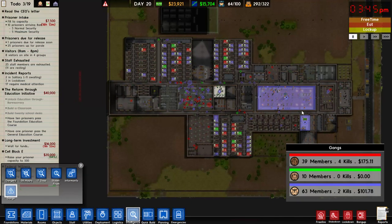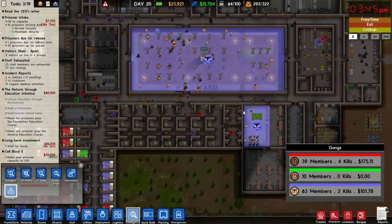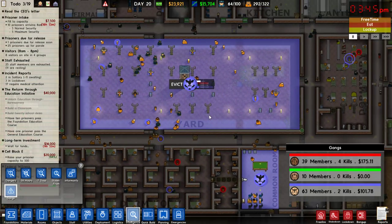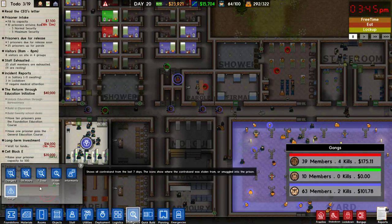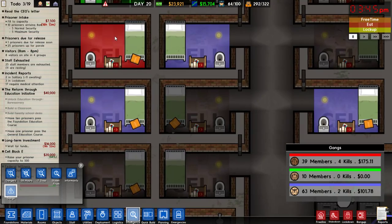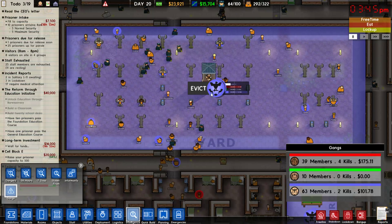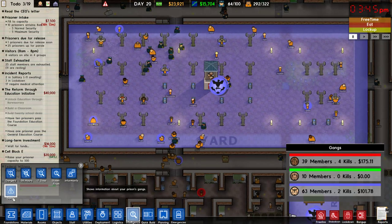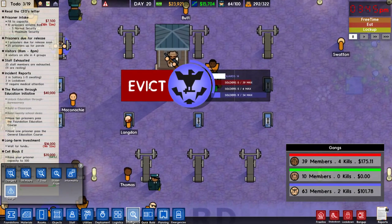So it turns out gangs can claim certain rooms, and if they have claimed the room, you cannot build there, and either other people or other gang members can't use it — I think no one actually can. There's this gang view we haven't really messed with. They also say there's an Evict button. Oh, there it is. So if I'm in gang mode and then I mouse over a room, I've got the ability to evict a gang from an area.